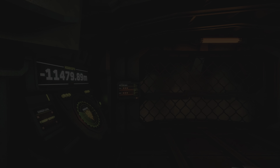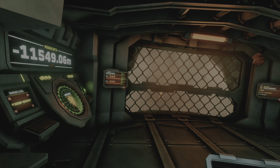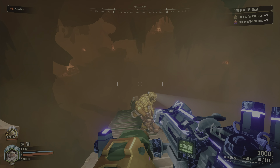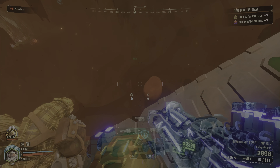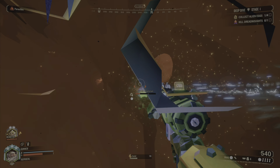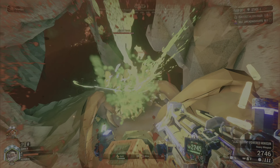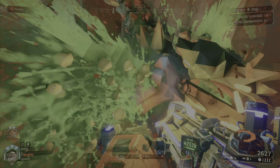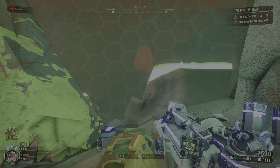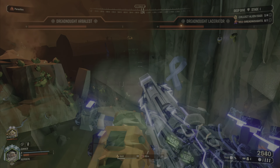Stage one of the deep dive has Parasites, Alien Eggs, and a Dreadnought. Parasites is a modifier that means whenever you kill a medium or bigger enemy, they die and then a parasite pops out and comes after you. It's a small enemy so it doesn't take a lot to take them out, but it's an extra thing to watch for. For Alien Eggs, look for organic matter on the sides of the level and dig toward the glowing red pulsing light. Dig it out and put it into the mule.